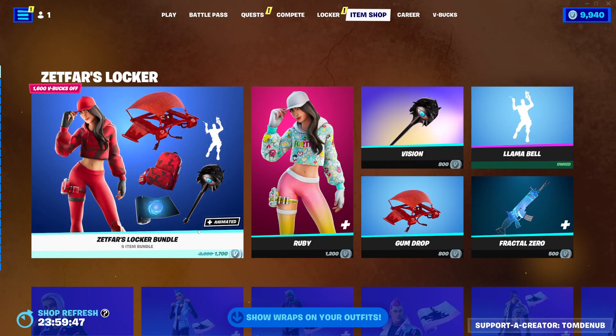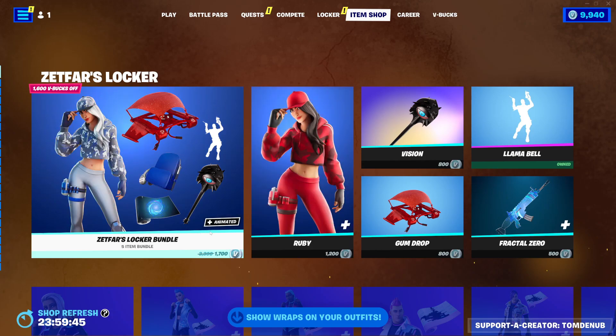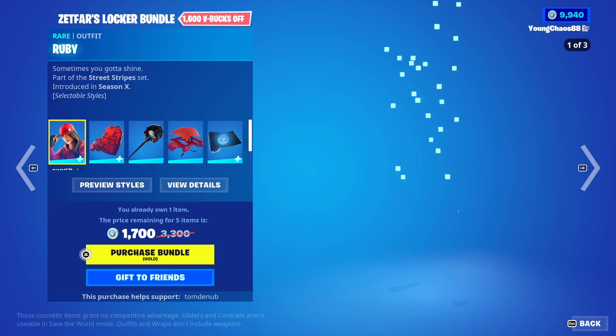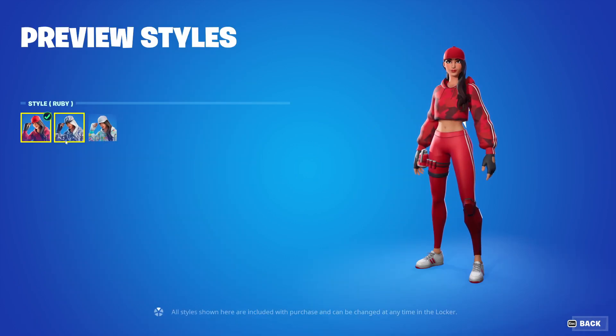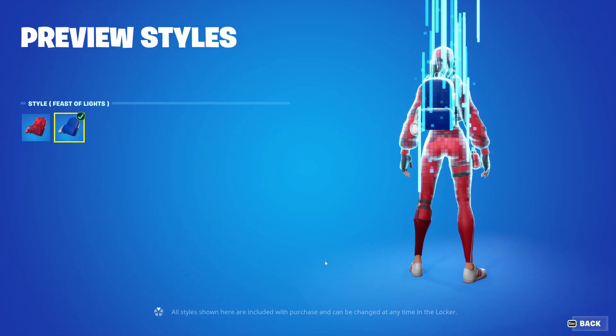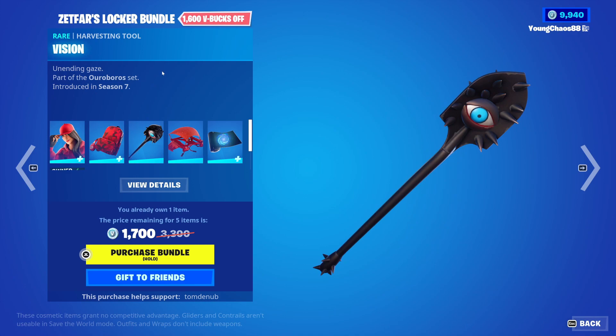It looks like we have a new locker bundle. We have the Zethfar's locker bundle, a total of six items. We have Ruby with a back bling Red Alert. It's a rare skin, 1,200 V-Bucks. The skin itself has three different styles, so we have all those different ones there. And the back bling does have that secondary Festival of Light style.